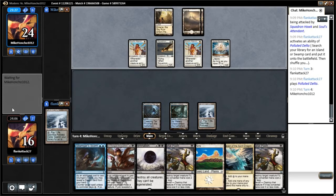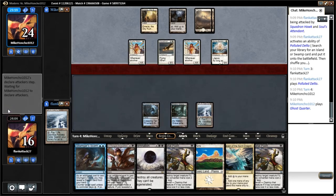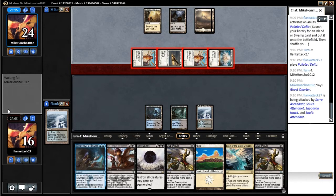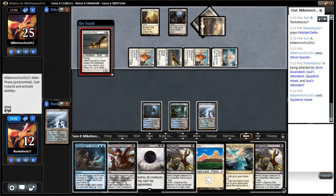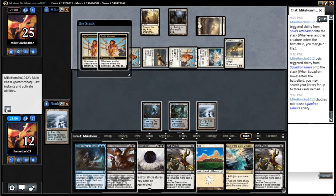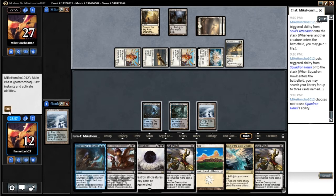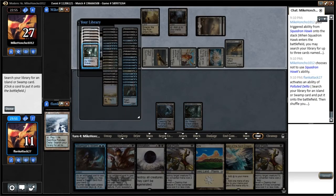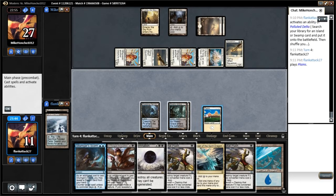See if our opponent plays a couple of Squadron Hawks here. They're going to try to get to that 30 life total, that's kind of the key. The opponent has a Ghost Quarter, which is fine — that's actually good for us, that means it's not a Plains. We're happy with anything that's not a Plains. I doubt our opponent will play anything else into our removal here. They'll play a Squadron Hawk, that's fine. Because we see our opponent has Ghost Quarters, we're going to try to get all of our non-basics out of our deck first. We'll get a Watery Grave. And we'll just go ahead and Damnation now.